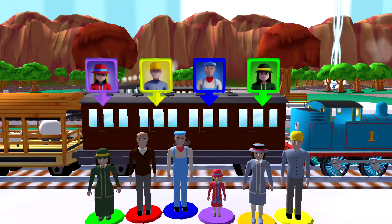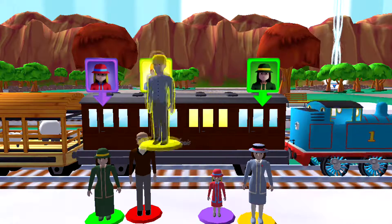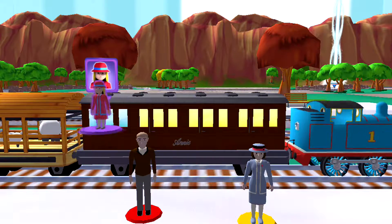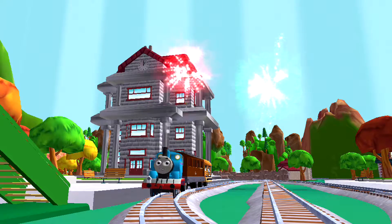Help the passengers get into the carriage. Drag each of them to the square with the matching colour. Your engine had such a good time.